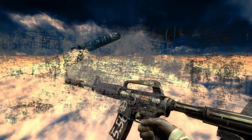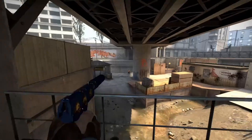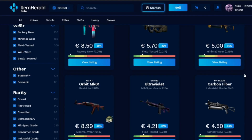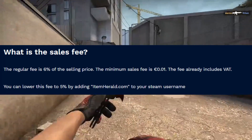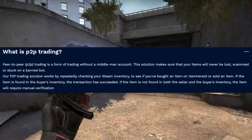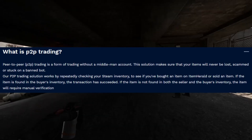The sponsor for this video is Item Herald. Item Herald is a newer third-party CSGO marketplace and is one of the best ones in my opinion. You can get a lot of good deals here of up to 35 to 37% off, and it also has one of the lowest selling fees of 5% if you have Item Herald in your Steam name. Item Herald uses peer-to-peer trading, so there will be no 7-day trade hold when you buy an item.